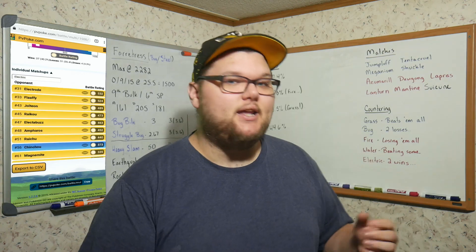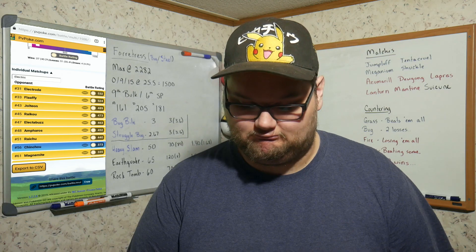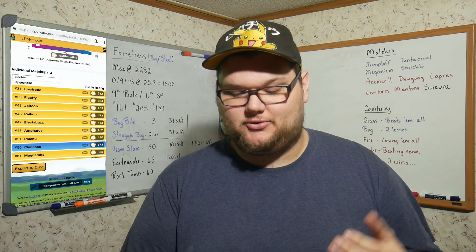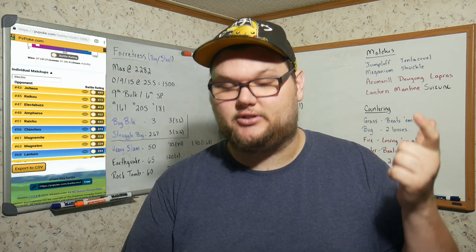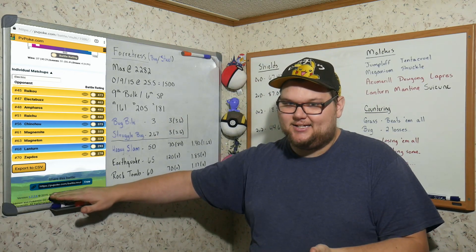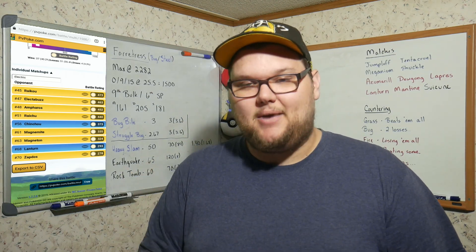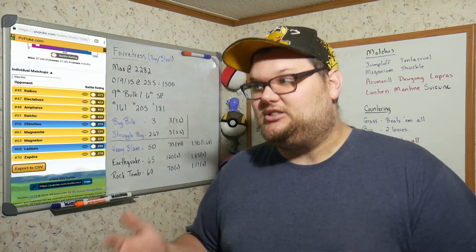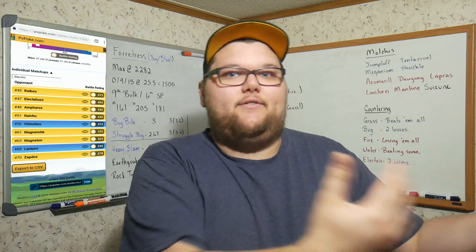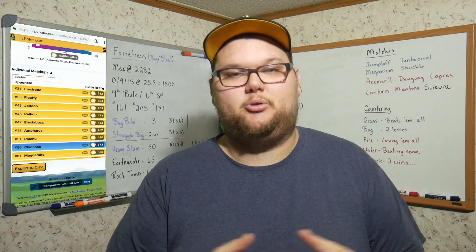For Electric types, Forretress only beats two: Electrode and Flaffy. The majority of Electric types are a problem — Jolteon, Raikou, Electabuzz all beat Forretress. Zapdos at the bottom of the list is actually our biggest threat. Lanturn appears here too, being Water and Electric. Magneton and Magnemite are also big threats. So if you're using any Electric type other than Electrode or Flaffy, you should be pretty good against Forretress.